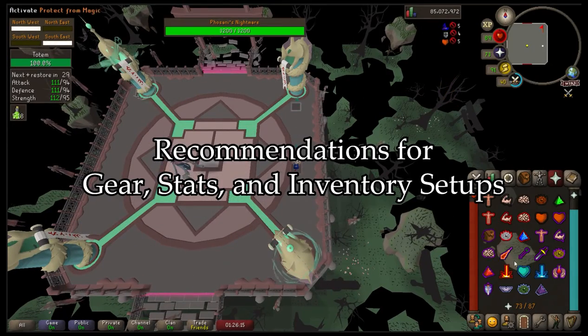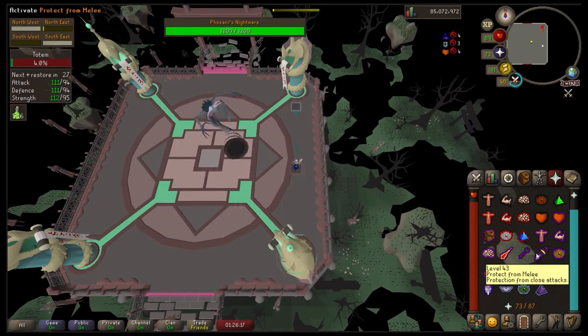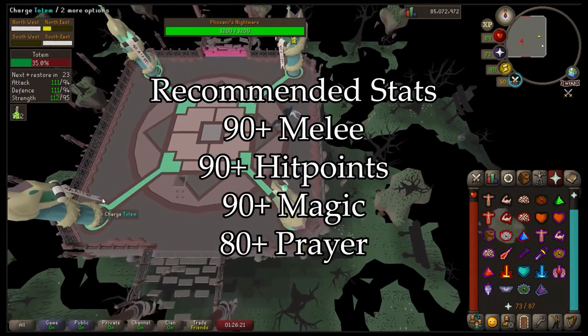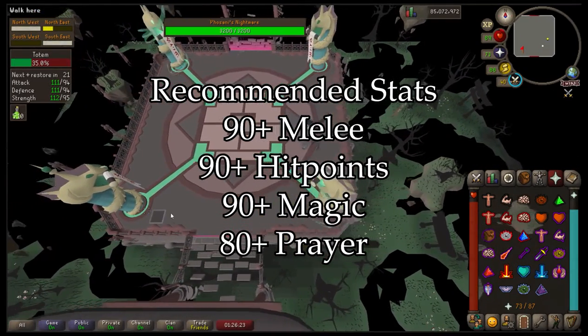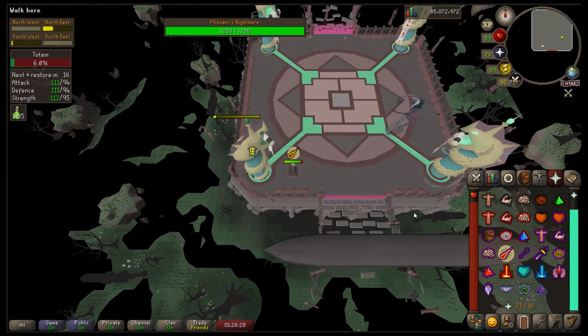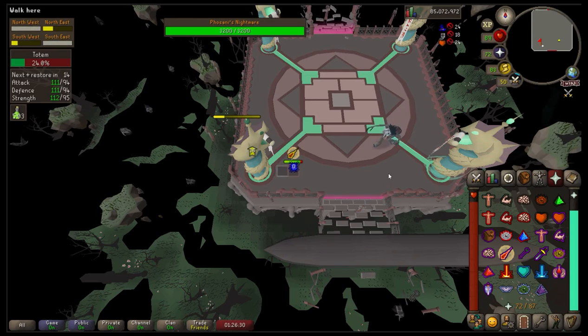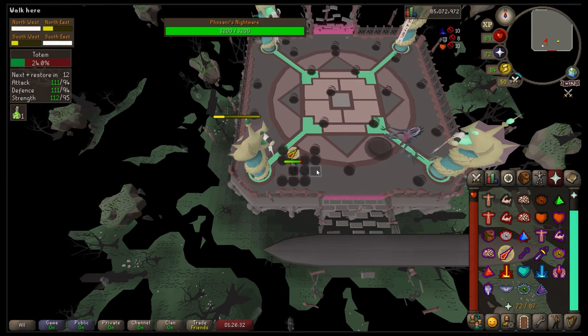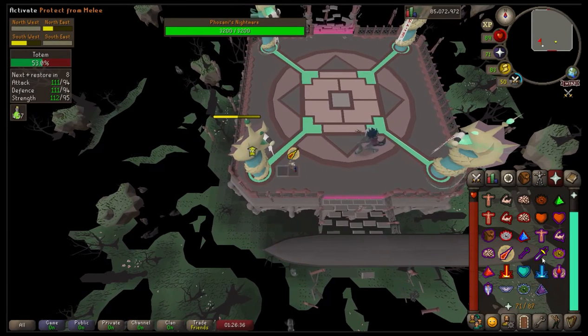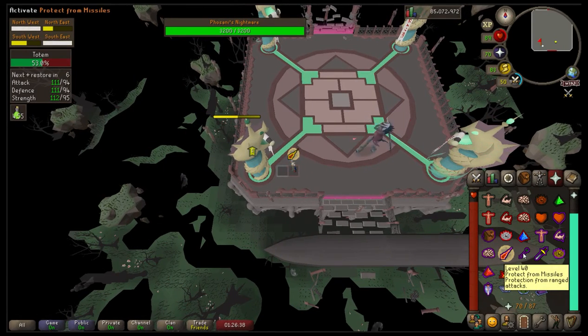First things first, let's talk stats. Phosani's Nightmare is going to be super hard if you don't have at least base 90s in your combat stats. I'm not saying you can't do it with worse stats — people have done it — but it takes longer, and the longer you're in there, the more time you have to make a mistake. On the other hand, I'm not saying you need a maxed account either.